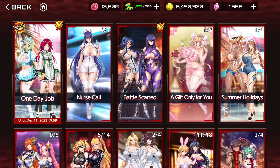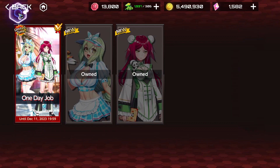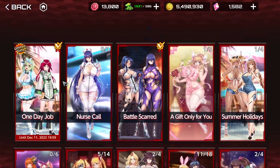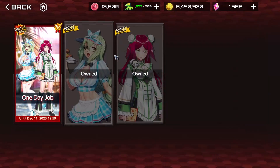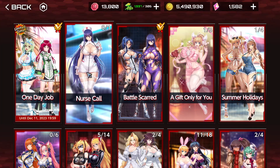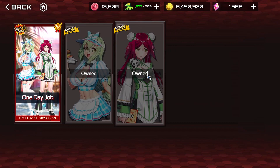We have a new set of limited skins — I already bought them. They're nice. I only buy limited skins, as you can see. I buy some of the regular skins but I usually focus on limited skins to get the extra stats. I like Hebikos. I like the Chinese dress and the way she fits in her outfit.